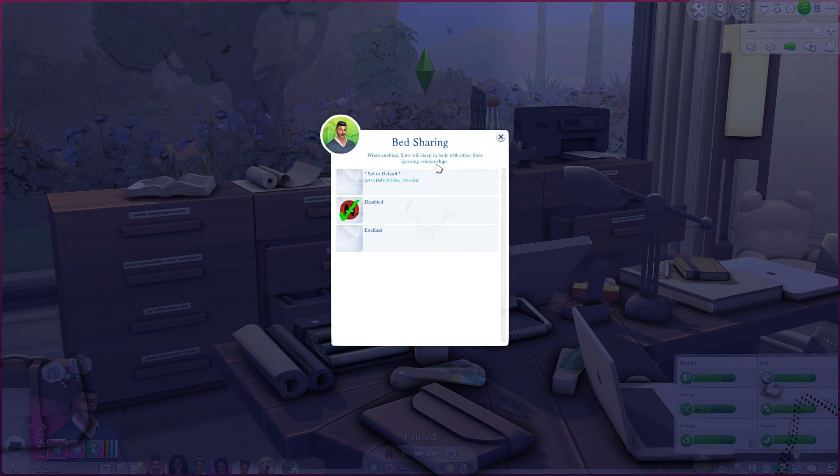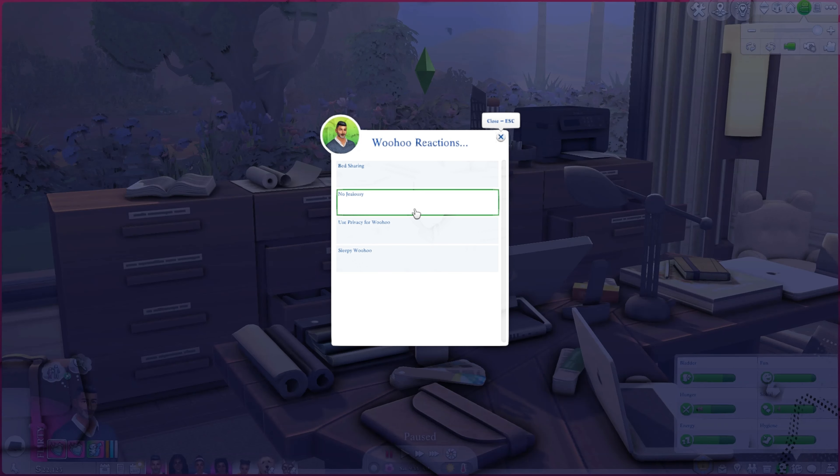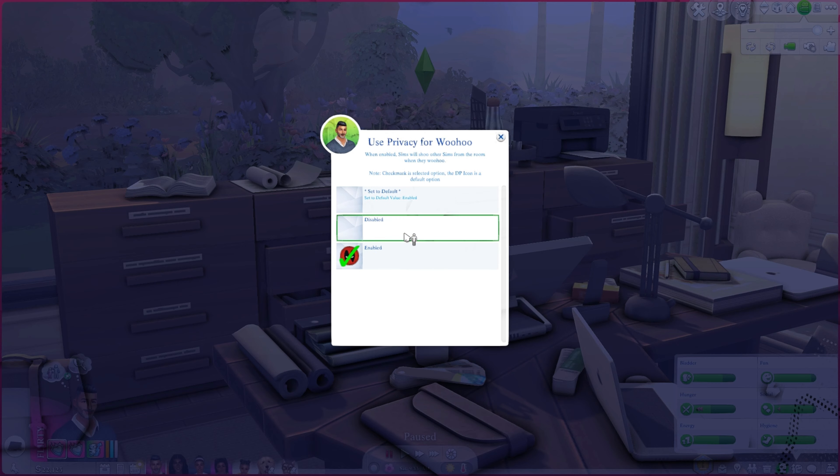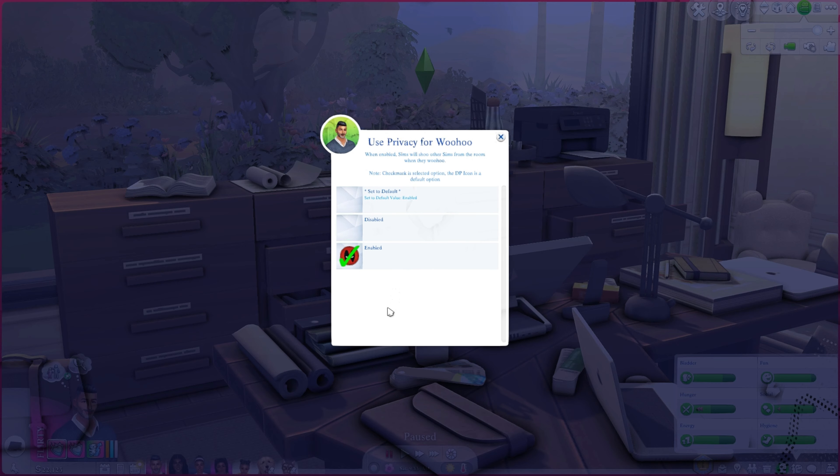Bed sharing allows you to share a bed with a sim you're not in a romantic relationship with. No jealousy allows woohoo without triggering jealousy from a partner sim — you'd probably need that enabled for the polygamy setting. Use privacy woohoo means sims will shoo other sims from the room when they woohoo. Sleepy woohoo: when an NPC is involved in bed woohoo between 10 PM and 4 AM, they'll go to sleep in the bed afterwards.